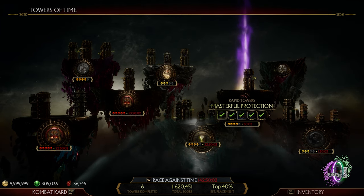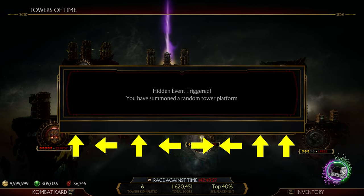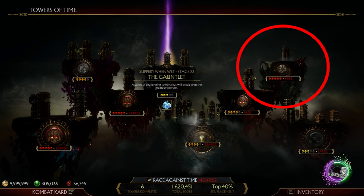Our meteor will be coming up in 3, 2, 1. Once you do this successfully, a message will appear on the screen and a new tower will come up in this area.